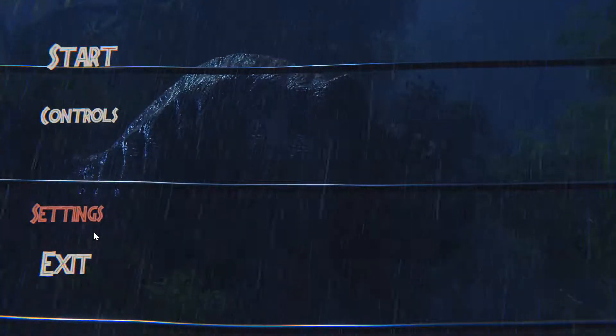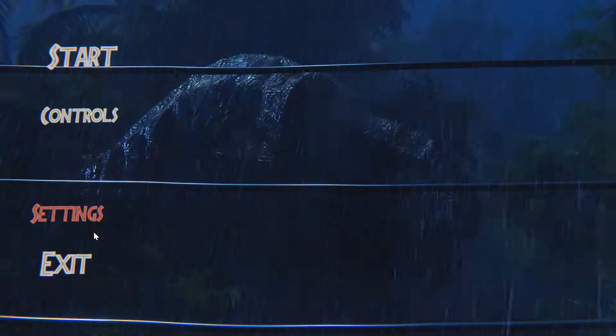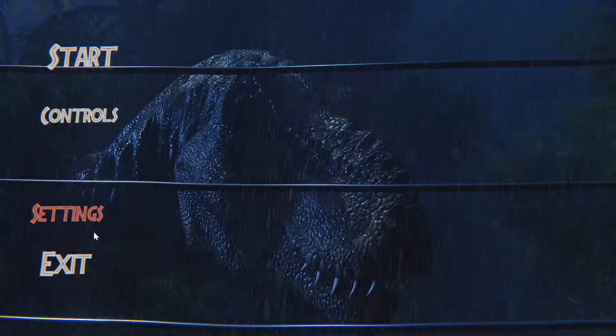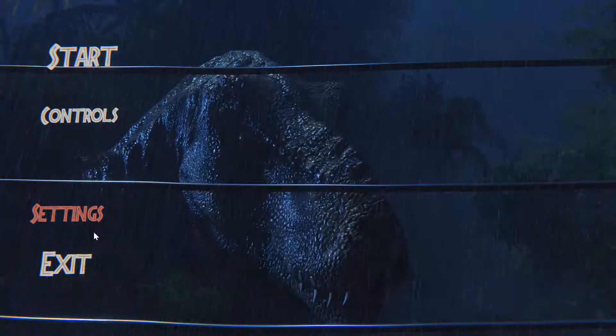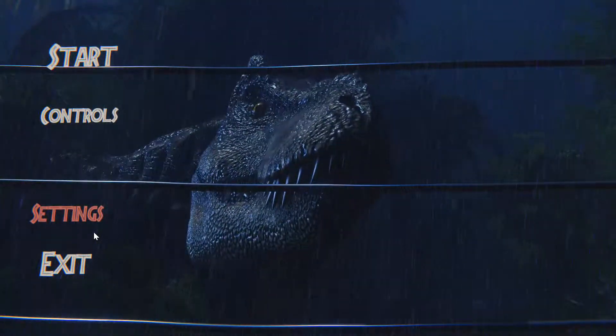I'm not sure why this hasn't been made into a proper game so far, but who knows. What I'm going to do is play a clip from the original Jurassic Park movie of the T-Rex escaping from the paddock, and then fade into the gameplay so we can compare both to see what they look like. So let's go ahead, I'm going to start playing the clip now.